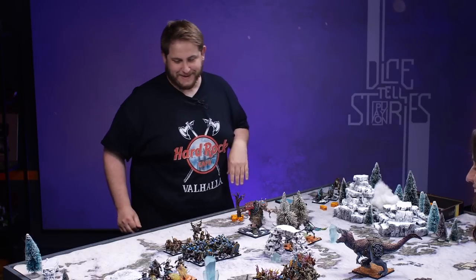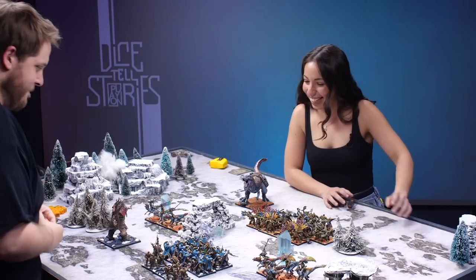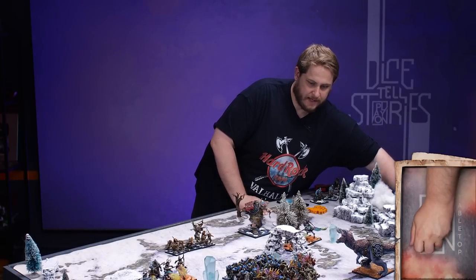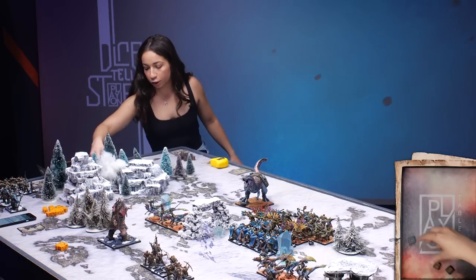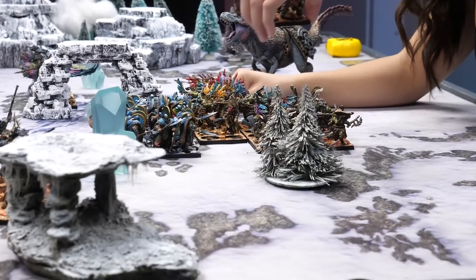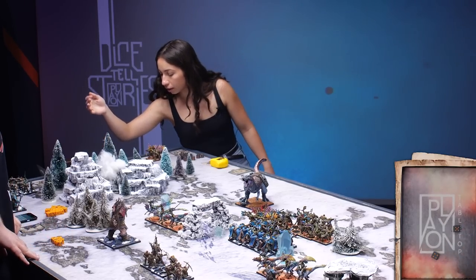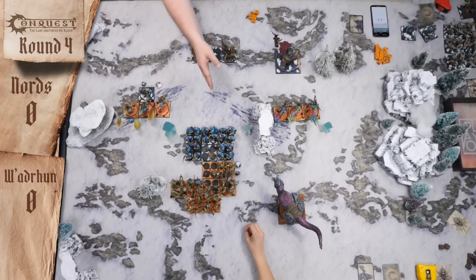The Huskarls are going to move and then charge as their second action. Going right up the middle. Impact — four wounds into your Slingers. I save one. Three resolve checks — I fail two. So one dead and then one takes a wound. He's impact five, clash four, brutal impact two. Two die and two resolve. Lose one more. Brought them down to half strength in one turn, so they're broken.